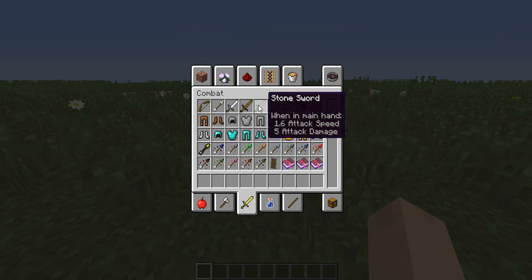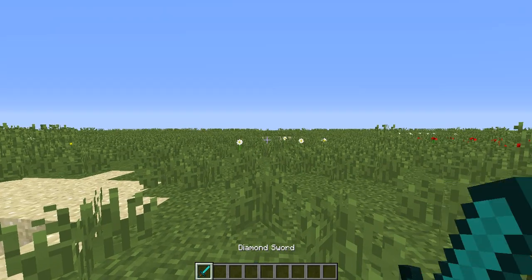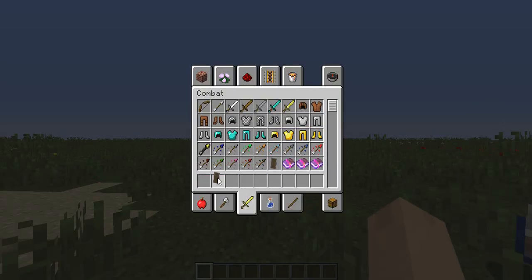Swords all have the same attack speed but different attack damage, which is interesting. Diamond swords are a bit faster — you can just whoop whoop whoop — so that's easy.